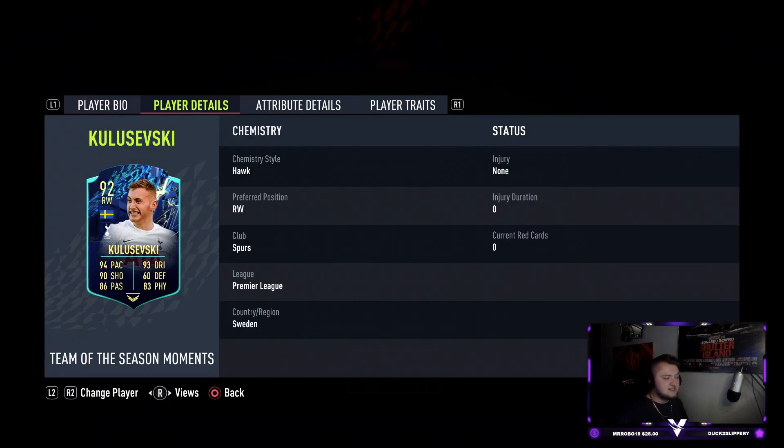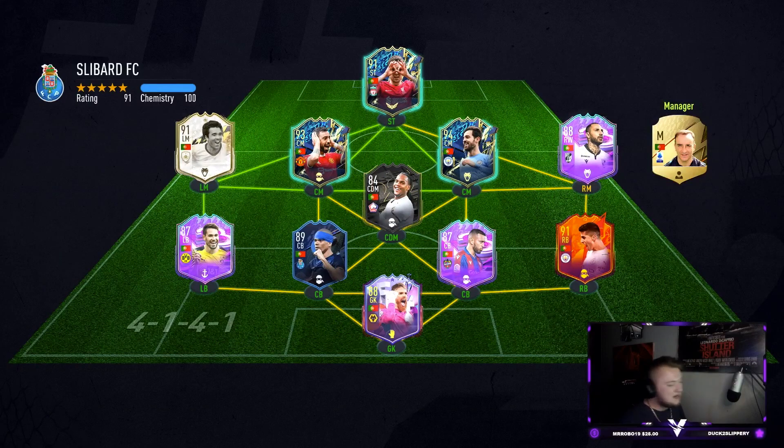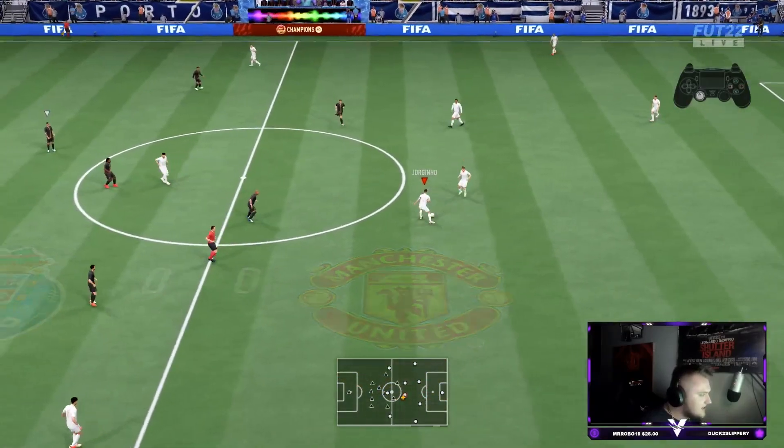Looks to be a great card — let's get into a few games of champs and see how we get on. Into the first game we go with Dayan Kulusevsky. I'm really, really excited to use him. I hope he plays well in game. I'm a bit concerned that he might not because of his height and his body type. But I really liked his Rule Breakers in the early stages, and his Future Stars last year was one of my most used cards — he was really good in the pro scene as well. So fingers crossed, let's get into the game.